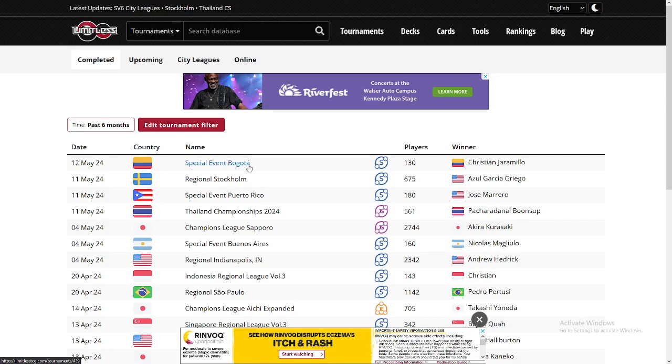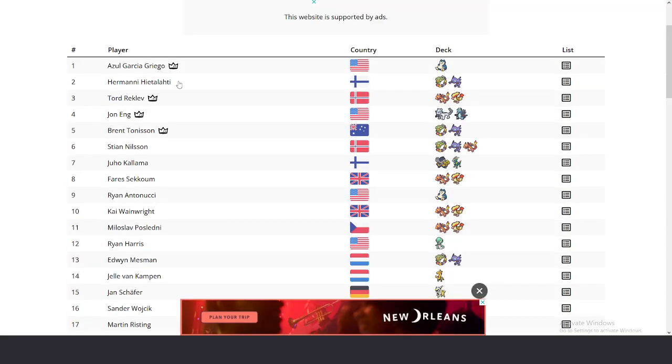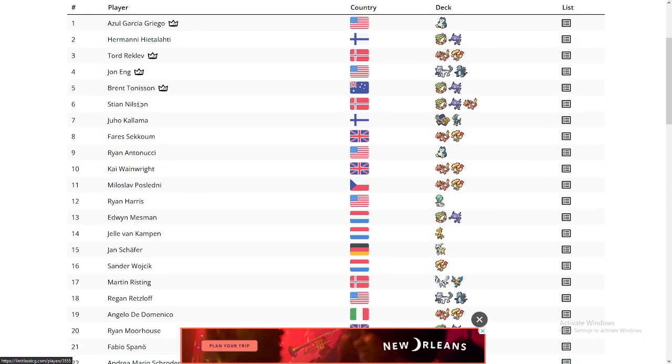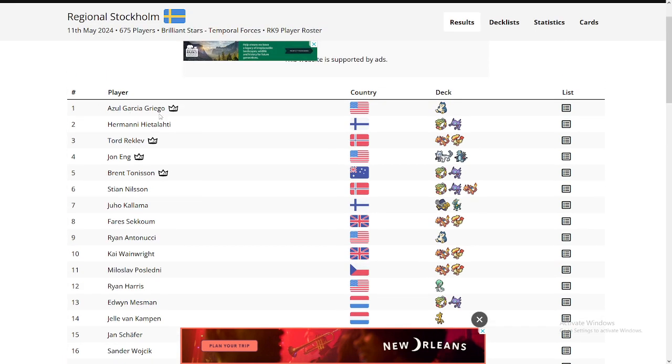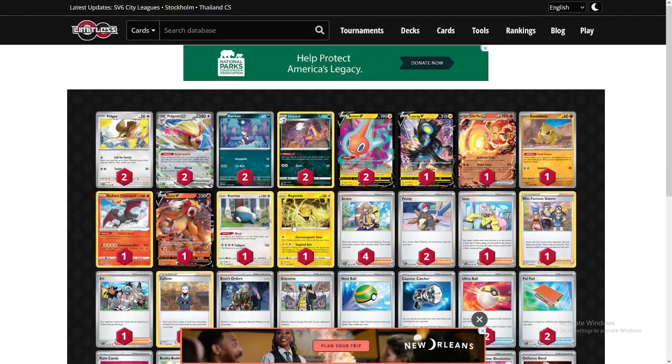Alright guys, we have an amazing performance done by all the players. There weren't a lot of players but it was a good tournament nonetheless. I'm talking about the Zul GG Regional in Stockholm on May 11th. I'm gonna show you guys the top 16 here, from Jan all the way to Azul, who takes it all with — you guessed it — Snorlax stall. It doesn't allow you to retreat, forces Snorlax to sleep in the active zone and forces your Pokémon to sleep with him. Let's watch all the decks here top 16 — let's jump right into it.